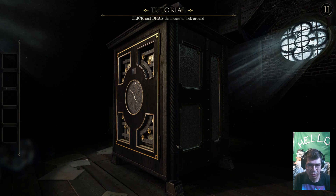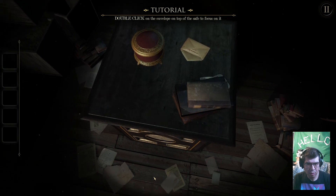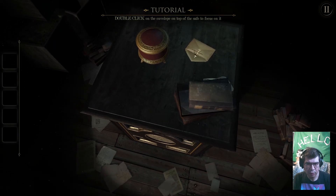Tutorial to begin. I can drag the mouse to look around. It looks like when it's not going to focus on it. Right there — like that. Click on the envelope to focus on it.